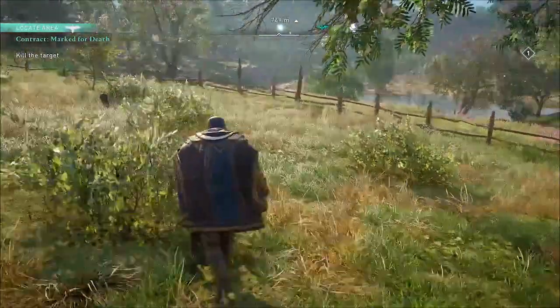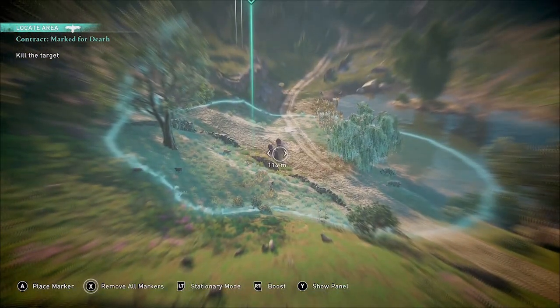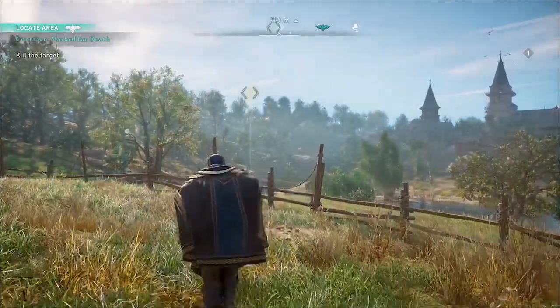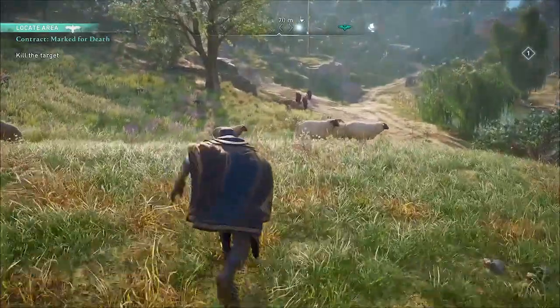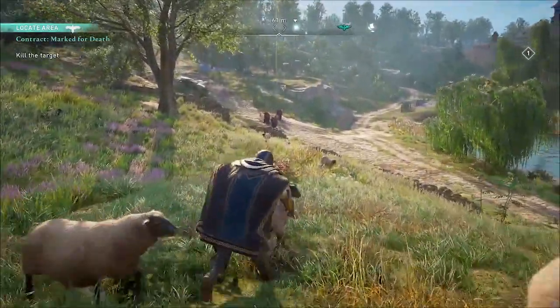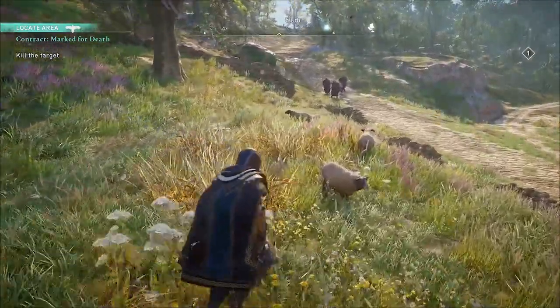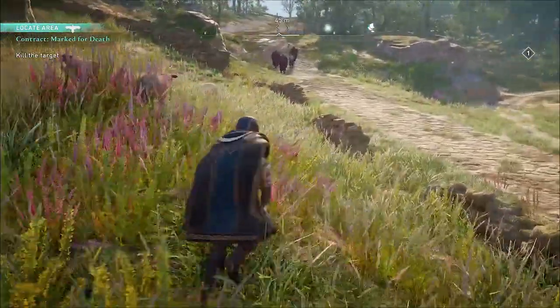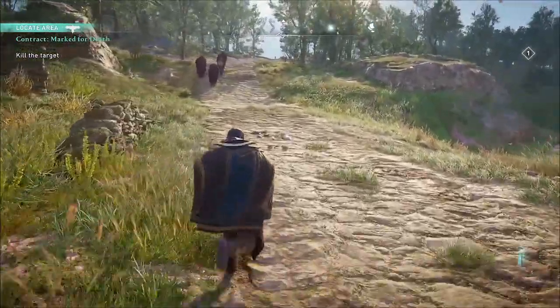There could be others like it that could still have this glitch because the contracts do tend to repeat. This is the kind where there's one target you're supposed to assassinate who's carrying wealth — an ingot that I just marked using my raven — and your target is surrounded by three guards who have those red capes.